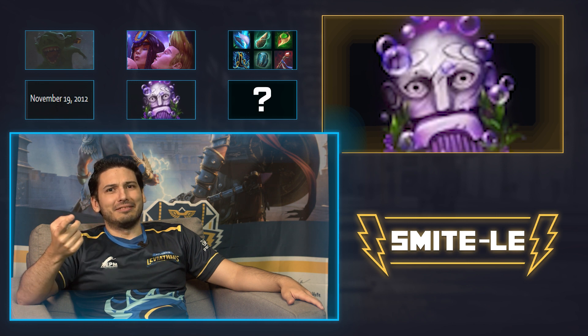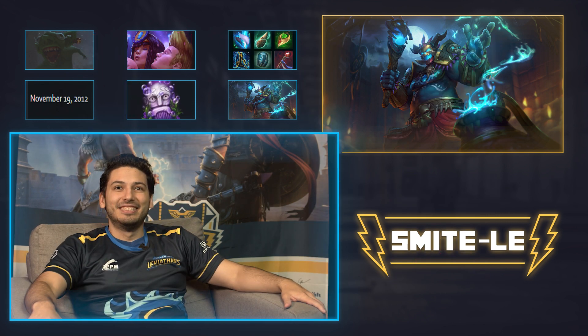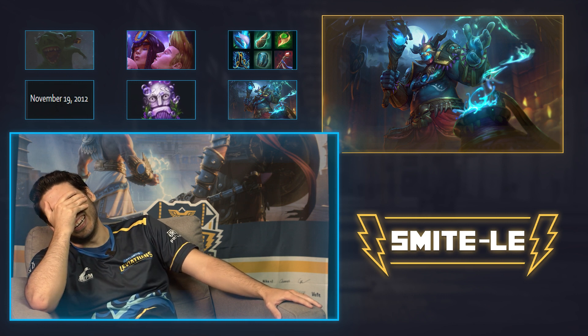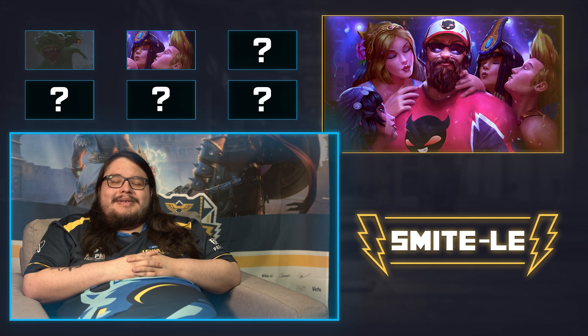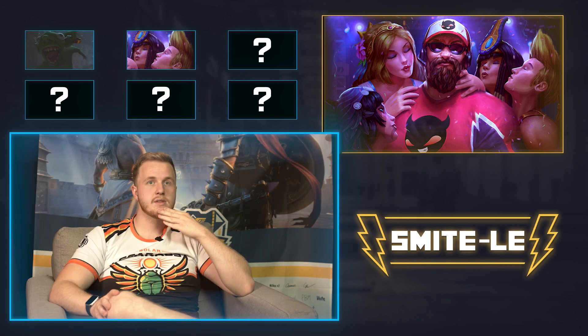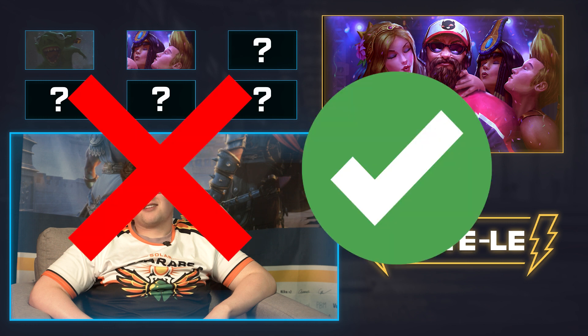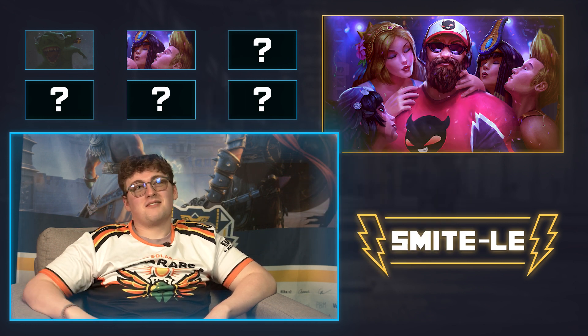That looks like Baron. Bacchus. It's Kumba Karna. No, Bacchus. Oh my God. Oh, that's Bacchus. That's the Bacchus skin. Envy skin? Bacchus. It's Bacchus. You should get out. Enemy Bacchus. That's why you should get out. Yep.